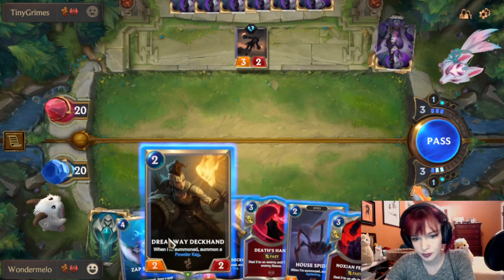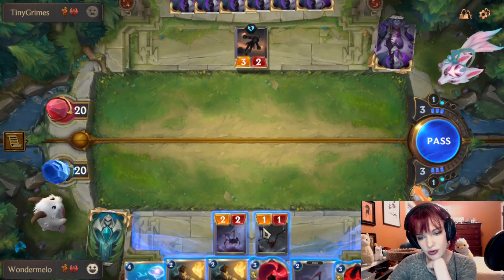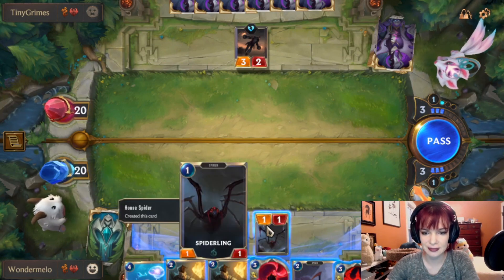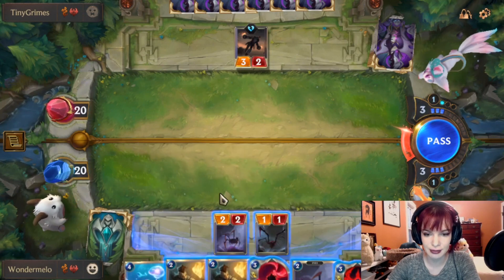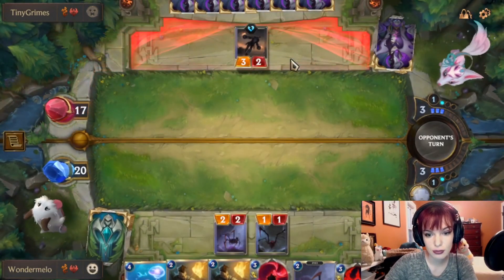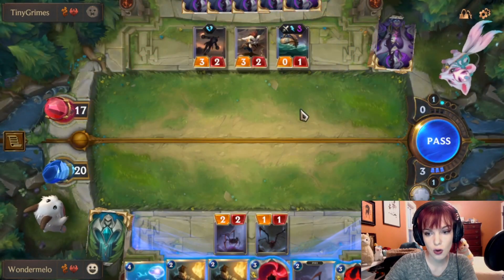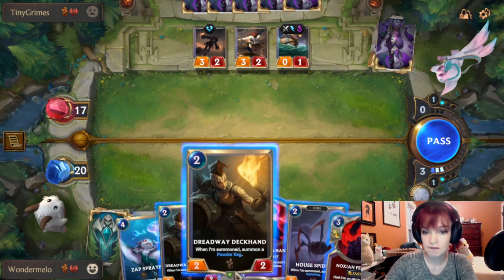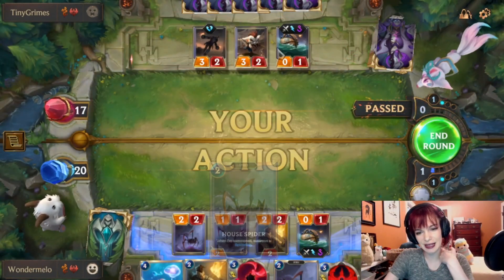We have 4 mana! We could just go in. They're probably gonna go and try to block with the 1-1 — that's why they held it back this time. You can still go and Deaths Hand this time if you want, or we can go a little wider. I don't want them to get the value off of that, so I think we're just gonna go in, and then when they block... Okay! That works. I was not expecting that. I was just so confused — if you hold it back, wouldn't it be to buff the 1-1?